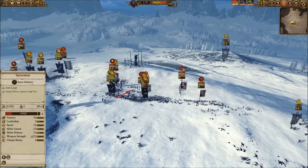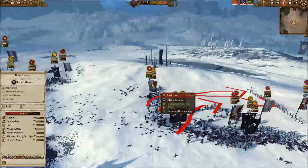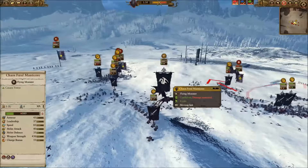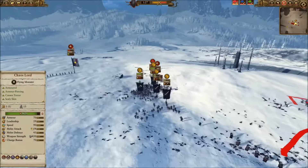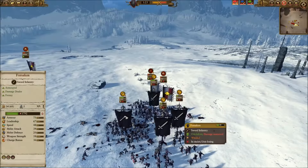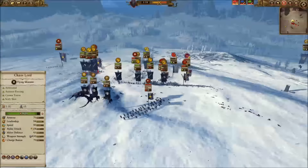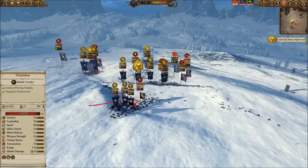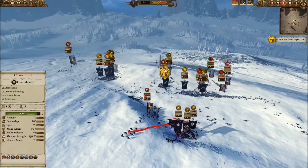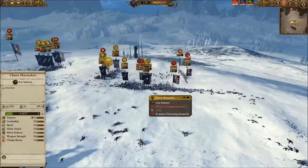On the right side I'm rolling up his line. He brings in Karl Franz to slow that down — definitely a target I'm willing to go after. I send a Feral Manticore and some Aspiring Champions that way. Over here I add one more unit of Forsaken to X out this engagement and get it off the field. My flying crew pounds on his Outriders, who run and break very quickly under that kind of pressure.